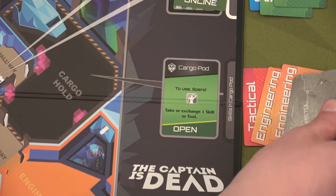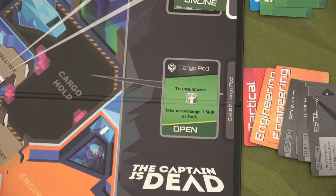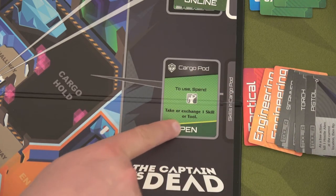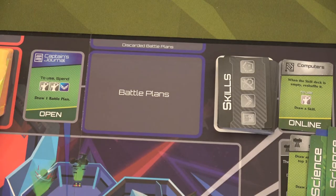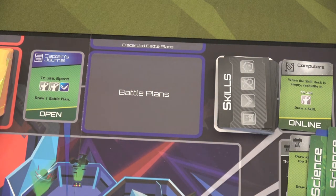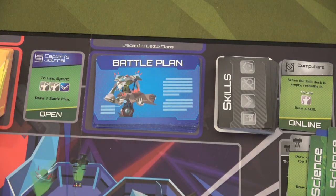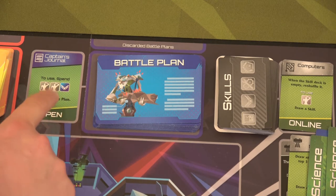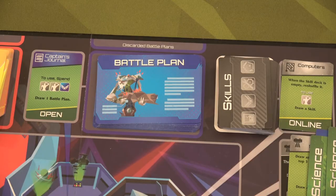Here's our cargo pot — we'll place those three chosen skills plus some available tools in there. You can go to the cargo pot and take or exchange one skill or tool, which is really nice. Next you want to set up your captain's journal. Drawing a battle plan normally takes two actions and one command skill. Battle plans are totally random but really helpful — one could be to repair three systems or give someone an engineering discount for the rest of the game. They're awesome but expensive.